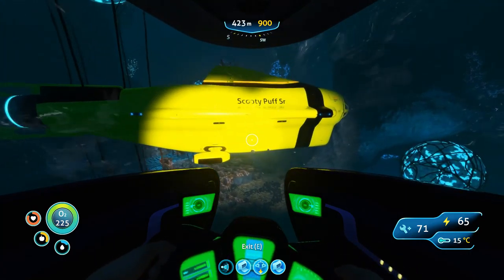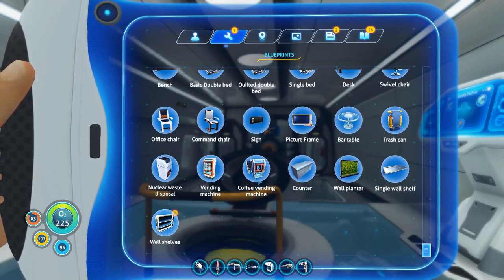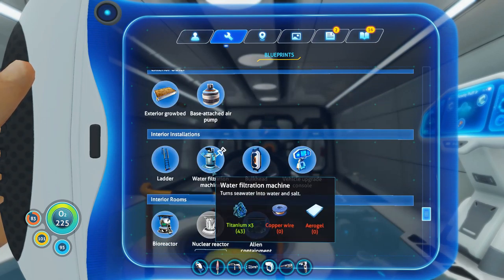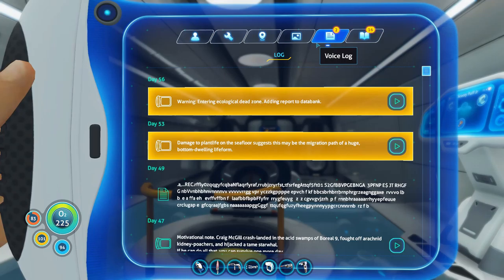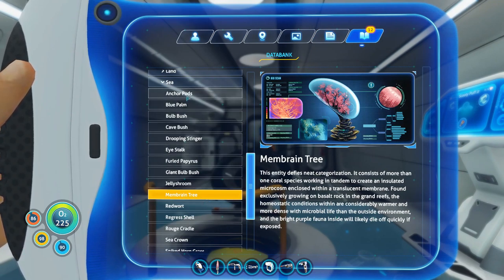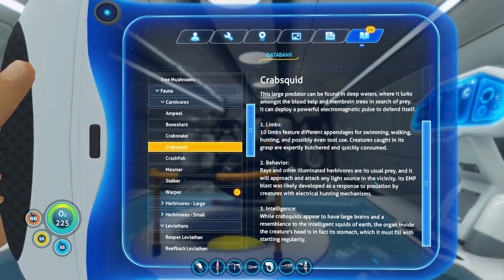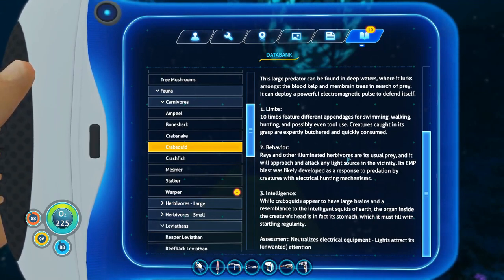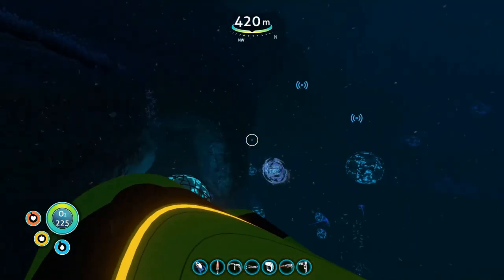How did I manage to get it where it is without crashing and dying through a wall? It's fairly impressive. So having gone through all of my blueprints, the only new things that matter are the coffee vending machine — I'll need a couple dozen of those — and scrolling up here, I can make the Cyclops depth module no problem once I head back to base. While there is lore for anchor pods and membrane trees, it's not super interesting to be honest.